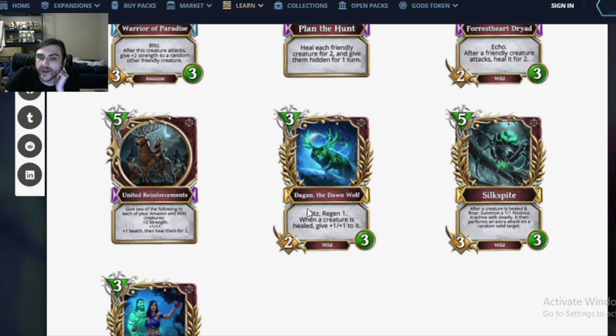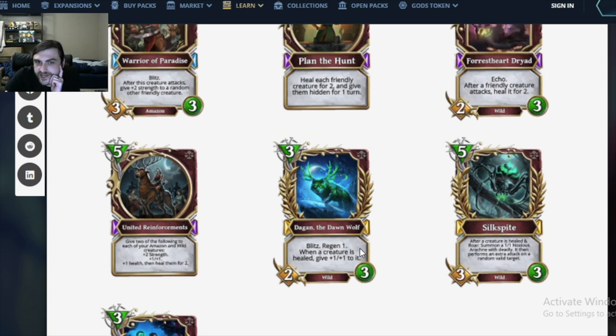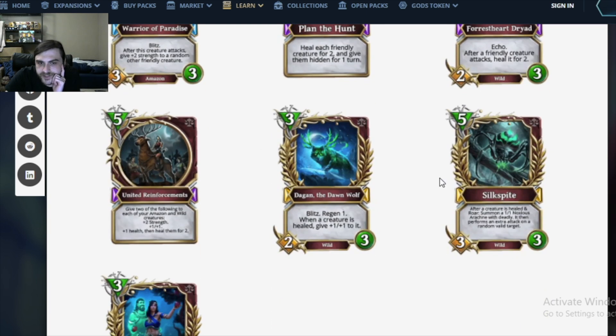Let's jump into our first legendary: Dagon the Dawnwolf. A 3 mana 2/3 wild creature with Blitz and regen. So far, pretty nutty. When this creature is healed, give it plus 1/plus 1. This is making me want to run the healing cards a little bit more. It's got immediate impact — it heals itself, so you don't even need those other mediocre heal cards. It's weaker than Underbrush Boar and costs one more mana, obviously, but it's reminiscent in the regen. This does too much to be bad.